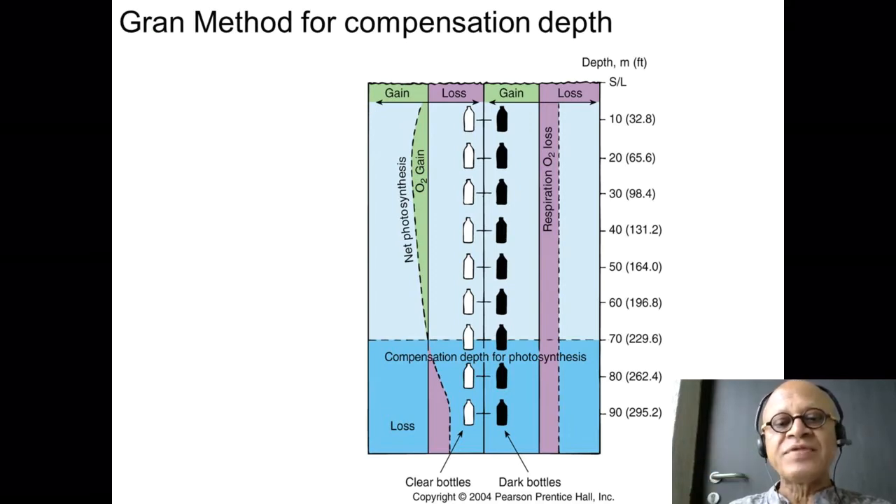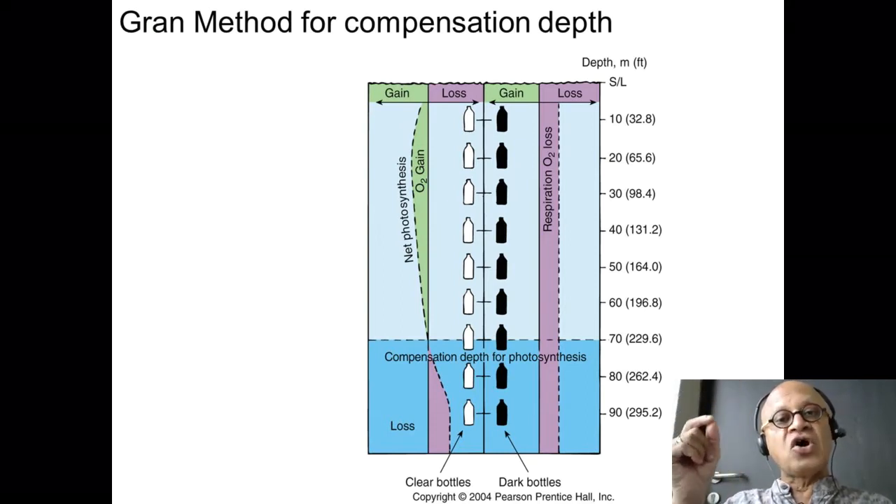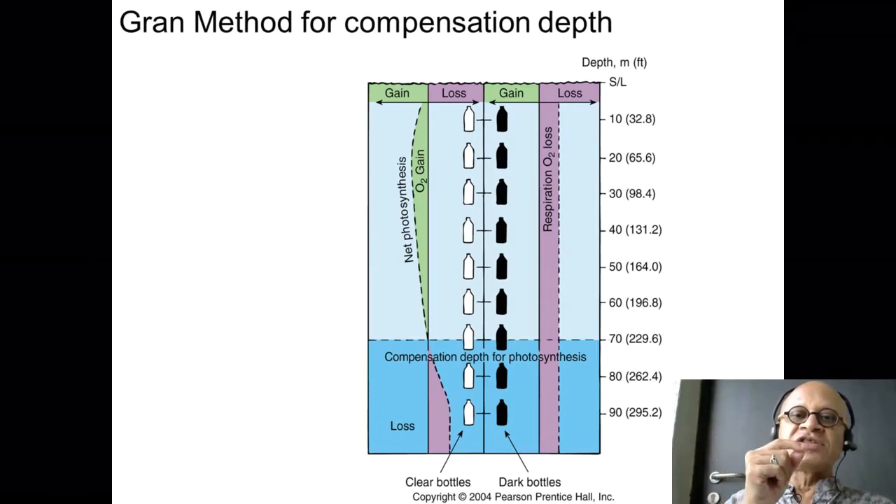At some depth, as you go deeper in the ocean, the amount of light begins to decrease — it almost drops exponentially. It also drops if you have a lot of productivity near the surface, as light cannot penetrate. You end up at a depth called the compensation depth, where the amount of photosynthesis producing oxygen is exactly compensated by the amount of respiration consuming oxygen.